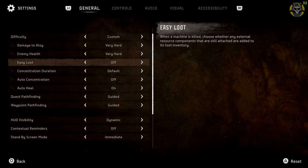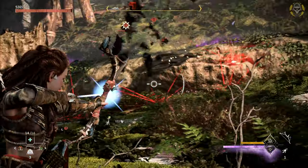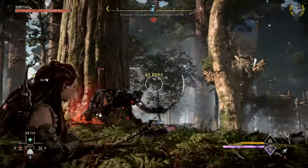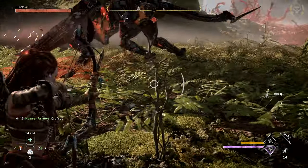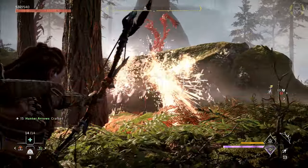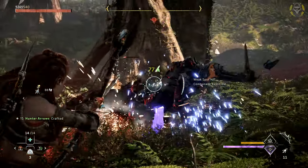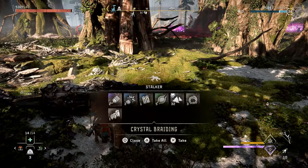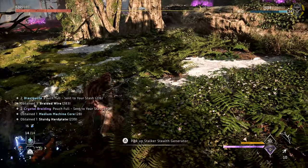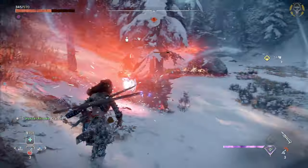The first thing to look at is a setting called Easy Loot. You know how you always have to be careful about not killing the machine entirely before taking the components you need from them? Well, with Easy Loot turned on, you don't have to worry about taking the components first, because you will always get all the loot from the machine dropped on the floor after killing it, no matter which way you kill it. It's basically the best way to make the game easier since you don't have to worry about fighting a machine carefully.